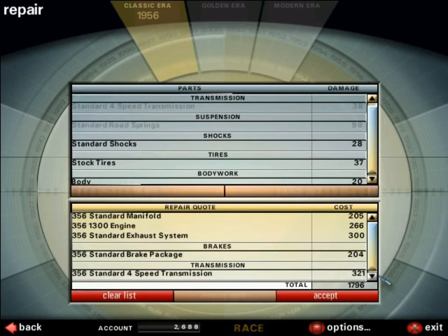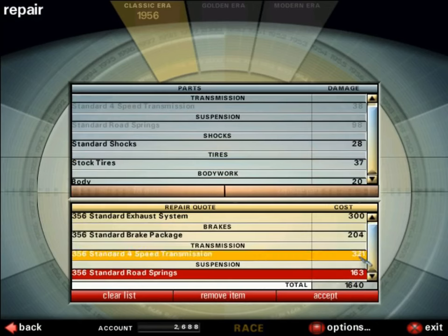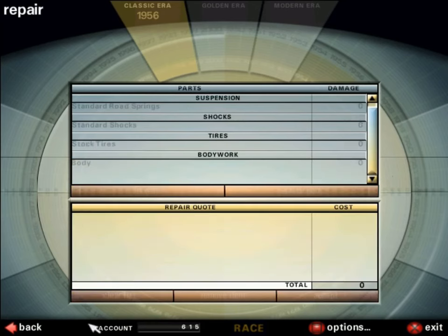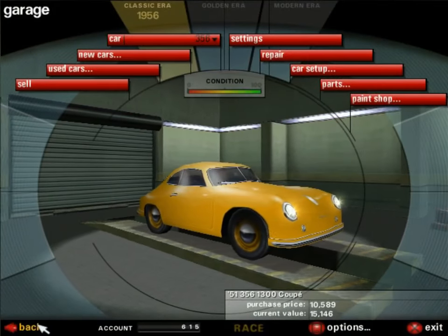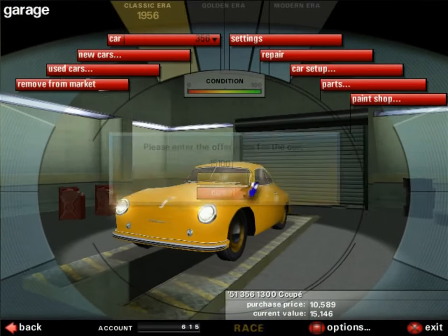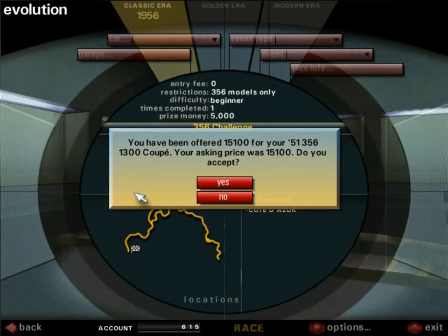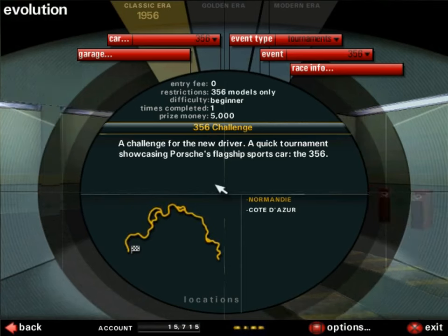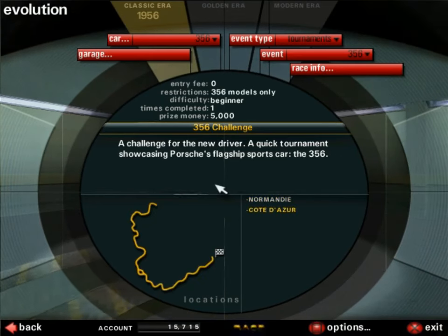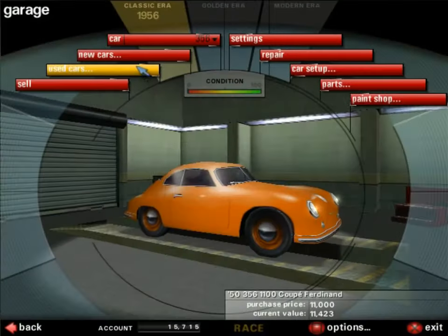The standard rear springs are pretty damaged. Repairing them costs 319, but replacing them costs just 163 — it's cheaper. So we repair or replace every component smartly, costing us about 2,000 total. Now it looks pretty serviceable. We sell it, someone comes and offers the asking price — at times they can offer less if you ask for too much. We say yes, we've made cash. You can be a used car salesman in this game, and it gives you a whole bunch of money. That's our main money-making strategy.